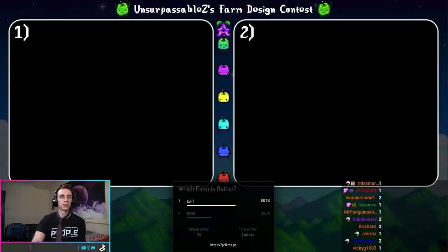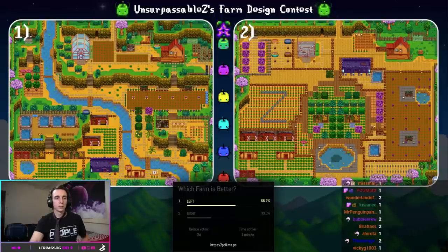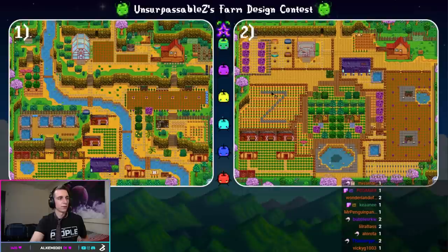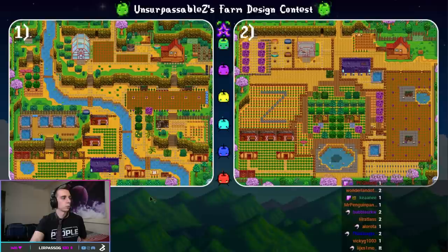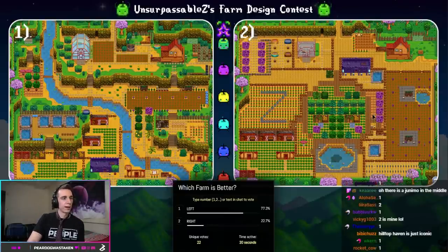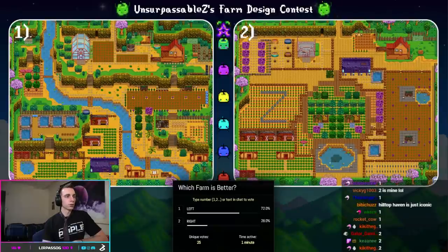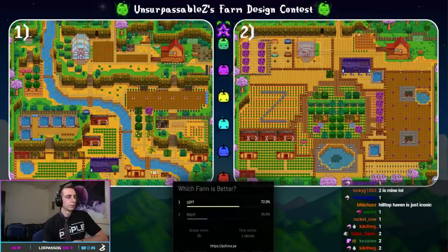We are down to 32 contestants. We already saw Hilltop Haven on the left, now versus the map I've called Home. Home features a very nice Z shape on the far left — a little tribute to myself — a nice little greenery area in the middle, and some area for crops on the right. Votes are still pretty close. Oh, is that a Junimo in the middle? I didn't even see — this middle greenery area is a Junimo! But unfortunately, we still have the continuation of the reign of Hilltop Haven. Thank you to Victoria for submitting Home.